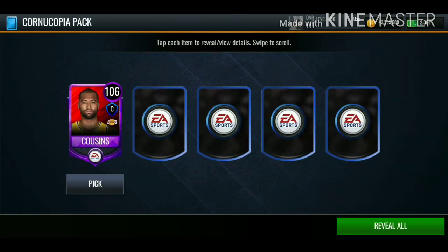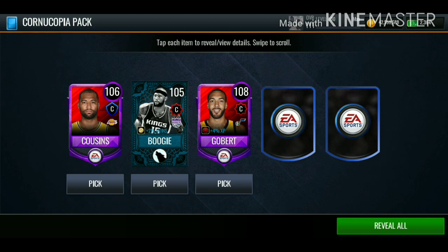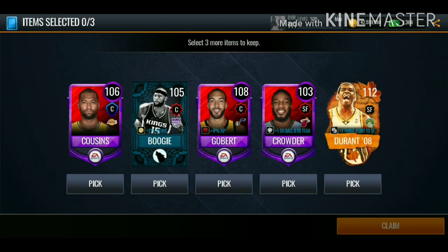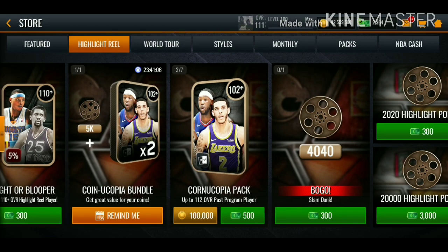Fifth pack: we get 106 overall DeMarcus Cousins, 105 overall Boogie from the Halloween promo, 108 overall Rudy Gobert, 103 J Crowder, and 112 overall Kevin Durant. We'll definitely take that — we'll go with KD, Rudy Gobert, and the Boogie Halloween card. So we ended up pulling 111 overall Steve Nash and 112 overall Kevin Durant — we'll definitely take that. Let me know in the comments what you guys ended up getting out of these packs.